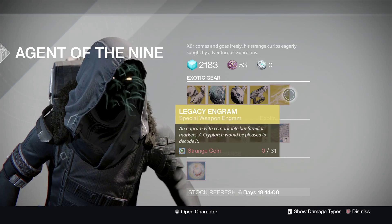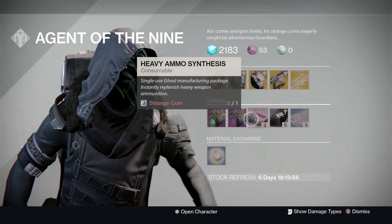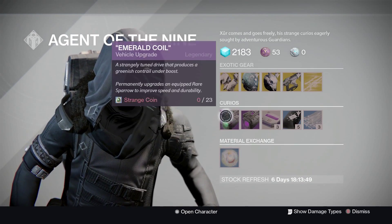Remember guys, the legacy engram will only give you year one stuff. He's also got glass needles, three of coins, heavy ammo, void and emerald, plus material exchange.